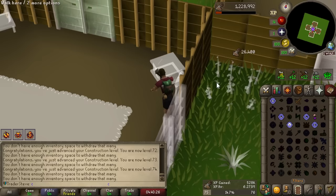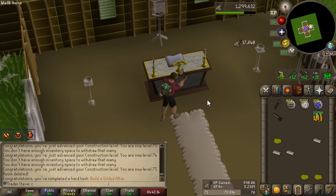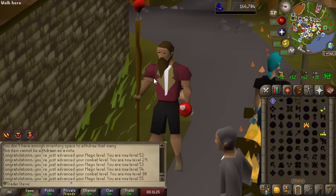More importantly though we just hit 75 construction, which allows us to make a gilded altar. We should start being a bit particular about how we're building our house because the items we're building now are actually useful. The gilded altar will be great for training prayer, and that's 80 points for it too. The era of low alching is done — we are now in the high alchemy era, which means we get nearly 5 million GP per alch of the condensed gold.